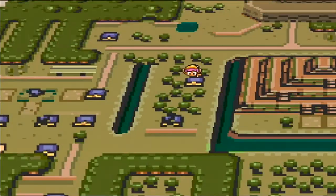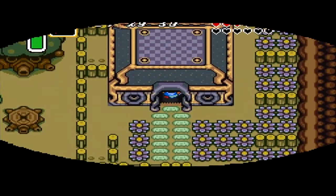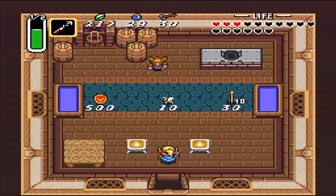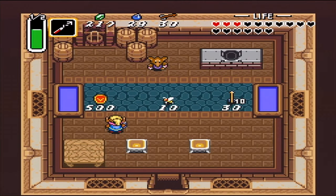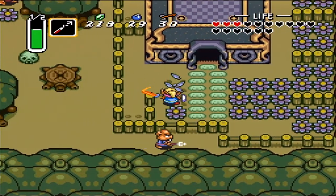Cut time! We are right about here in the dark world, and over here is a house I haven't gone into yet. There are a couple of things you can buy here — a special shield, which isn't worth it for 500 rupees since we're getting a better one later. There's also a bee and ten arrows, so it's kind of a generic shop, but I figured I might as well show it.